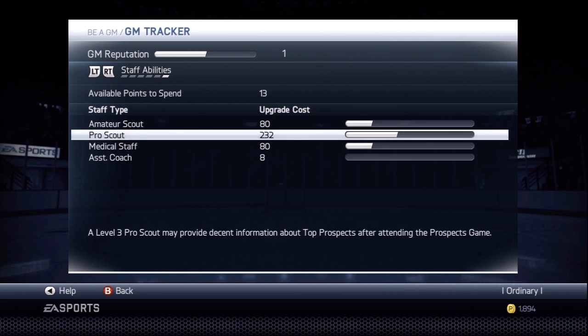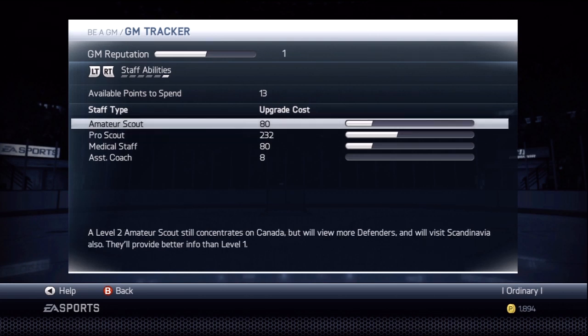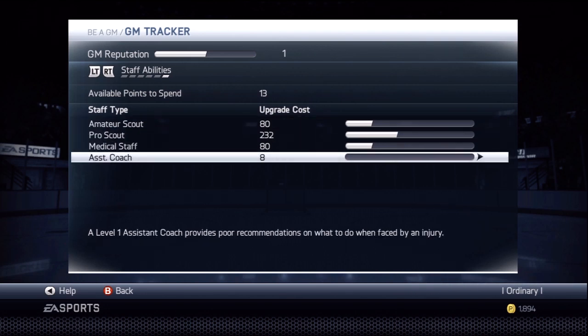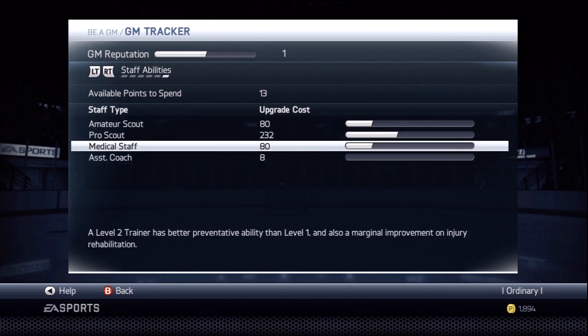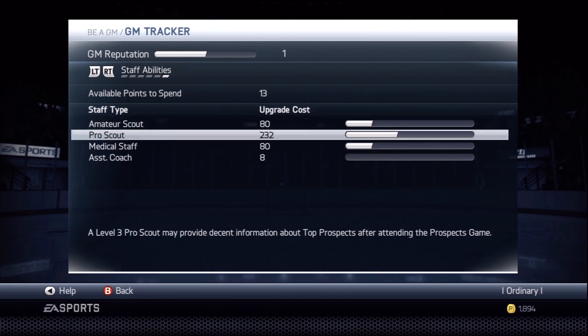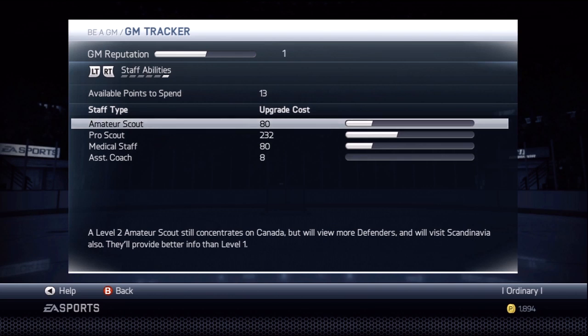So that's what I'm going to talk about. My idea for this screen would be a hiring and firing system. It's not very realistic that when you come on board — even if you're the GM for 25 years — you have the same amateur scout, the same pro scout, the same medical staff, the same assistant coach for your entire tenure. That's not how real life works. People either leave to go be GMs of other teams, or they get better offers, their contracts run up, and you have to renew them.